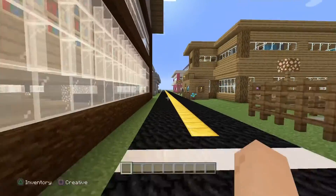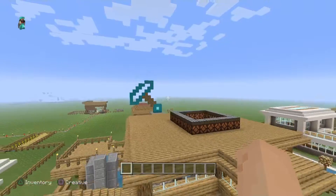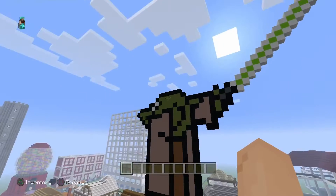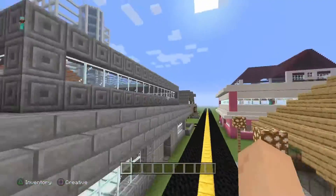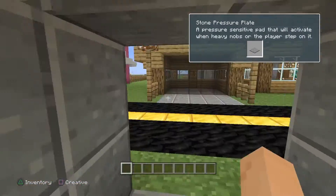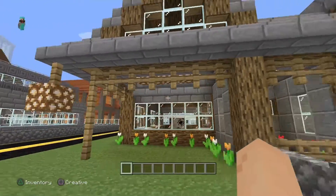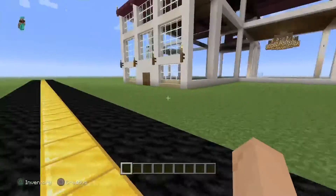Continuing on, here's another friend's house — he's pretty creative. There's another house back there and an unfinished sword pixel art we're working on. On top of my house, my friend made a Yoda pixel art. There's also a trap building a friend made — I don't exactly know why, but it looks cool. Here's another friend's house and garage, and this is my little sister's house.